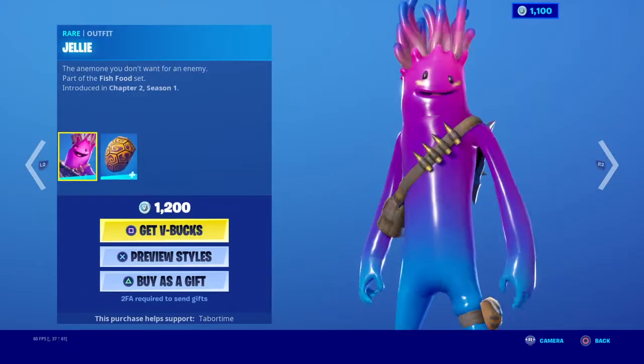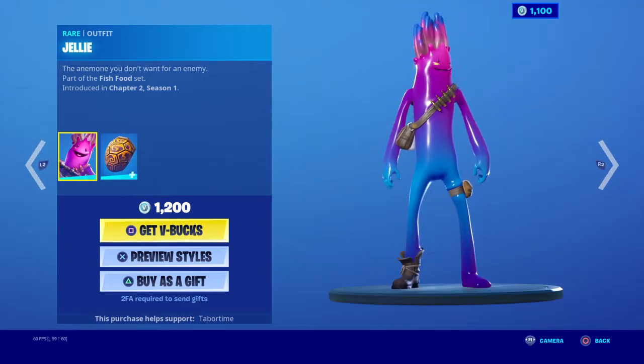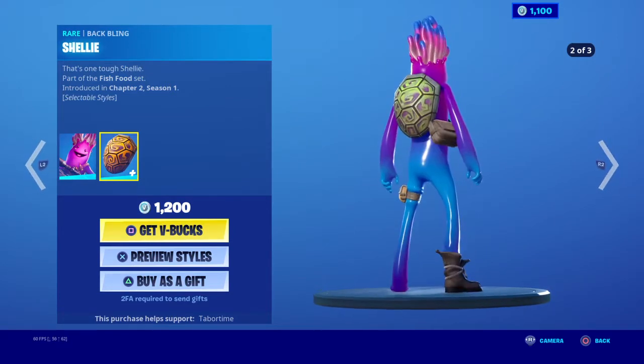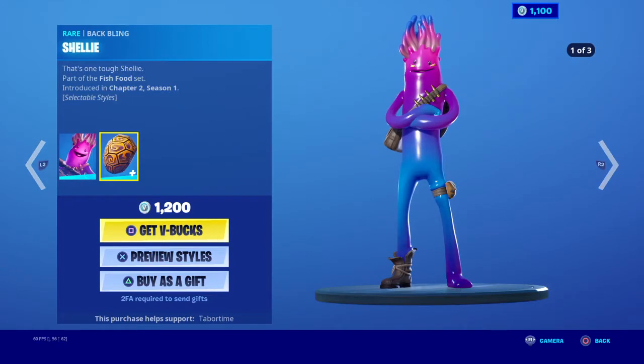Then we got Jelly — Jelly's an okay skin. And he got those turtle back bling, and the turtle back bling has styles. I don't know why they don't have different styles — Jelly should have different styles too.